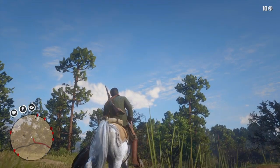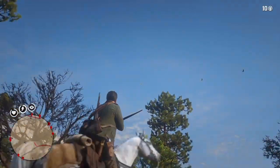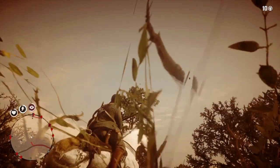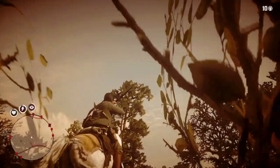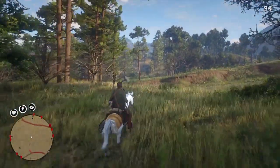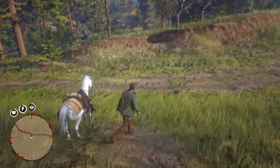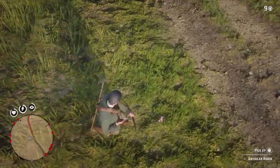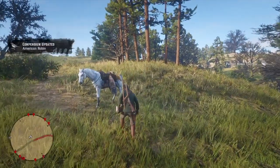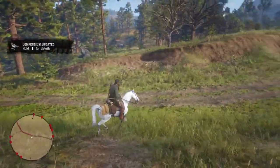Now here we are - the robins. They're so small and so tiny, they're hard to find, but I've managed to find one. It was only two stars but I still went ahead and killed it. Get your bow and arrow out, get your dead eye on, aim, pull that thing back and let go. Pick it up - American robin perfect carcass, that's what we came for.